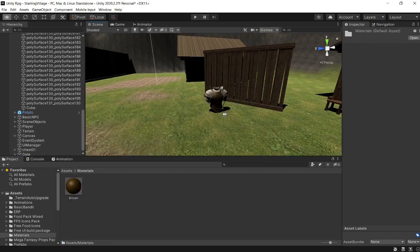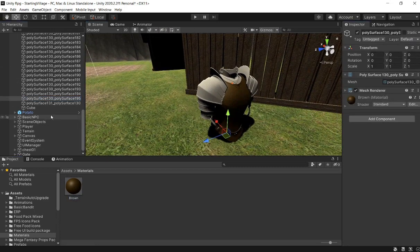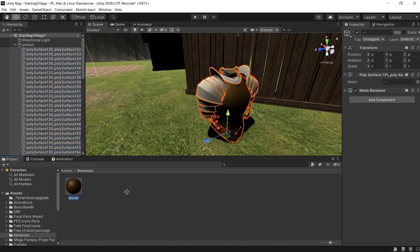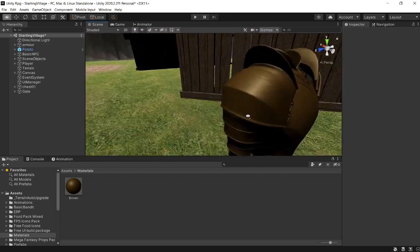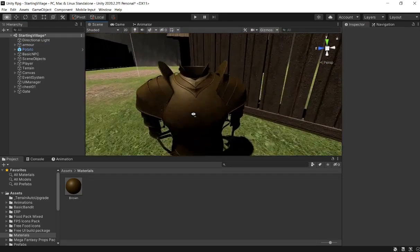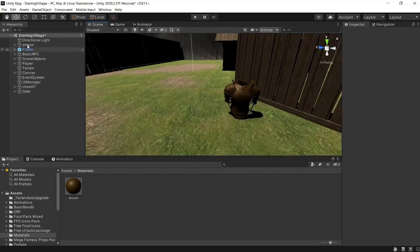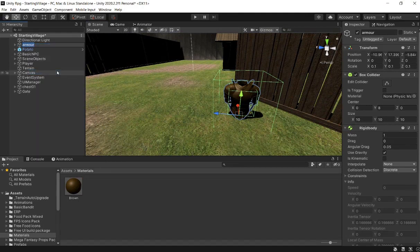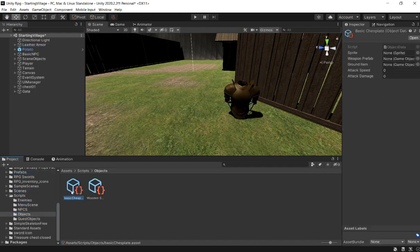We can just drag the material onto our armor. I'm going to select all of these and drag the material. If you guys want to decorate this and make it look like a cool set of armor, you can add some green or red. But this is just going to be the basic armor. I'm going to call this leather armor. I know it doesn't look like leather because of the prefab itself, but it's okay. So I'm going to go into our objects and call this leather chestplate.